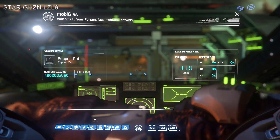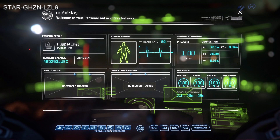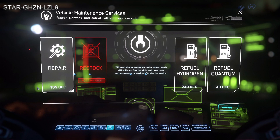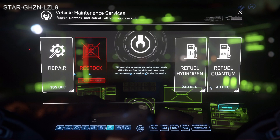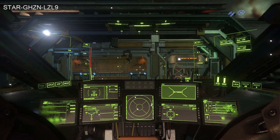I'm just going to hit F1, go down to the bottom — it looks like a little wrench in a circle — Vehicle Maintenance Services. I don't need to restock because I have all my missiles. I could do a little bit of repair, a little bit of wear and tear — 165 UEC for that. Hydrogen and quantanium: we're going to select all those, hit confirm, and it's as easy as that.